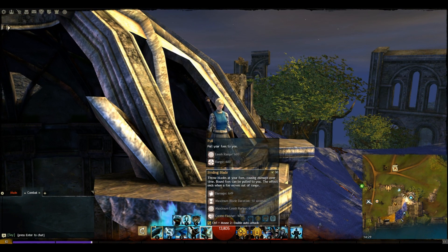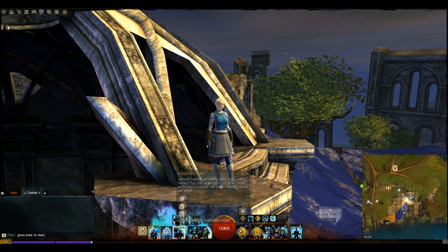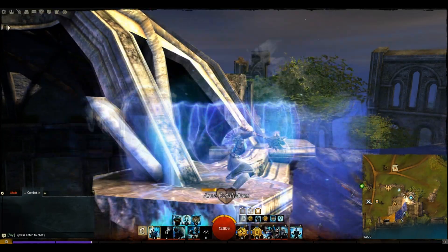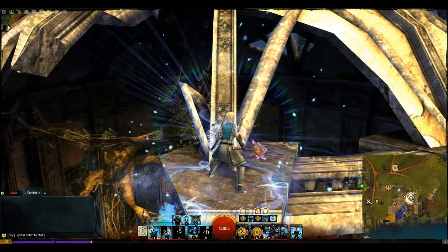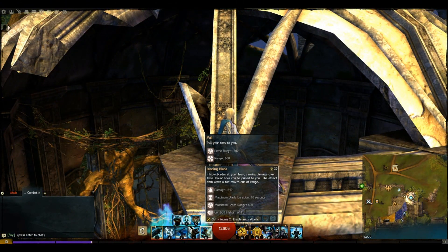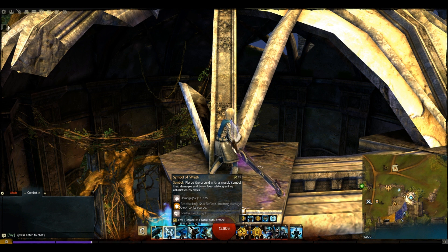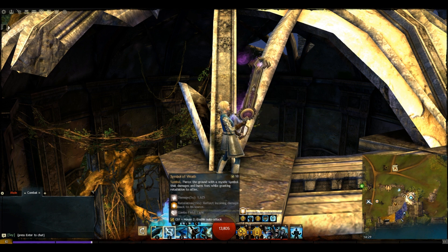First up in our weapon sets, we've got the greatsword, and in the offhand we've got the mace and focus. The mace and focus provide us a lot of healing, and we've also got some shields in there as well, which gives us a lot of support so we can take quite a bit of damage. The greatsword is our main damage dealing weapon. We've got the Binding Blade which pulls enemies close to us, quite a bit of AoE, and Symbol of Wrath which gives us retaliation. As retaliation is the key part of this build, the greatsword is pretty much required.